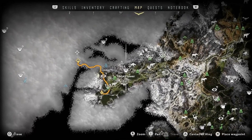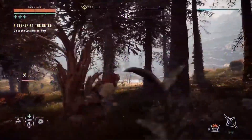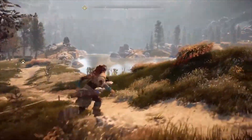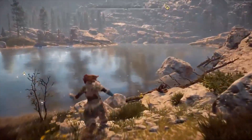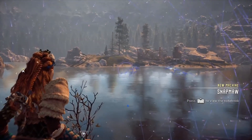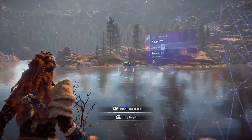We're going to be looking at SnapMaws today. These are big ol' crocodile, alligator — whichever one you want to go with — enemies in Horizon Zero Dawn. They take a crap ton of hits, and I'm going to give you the best way to take them down, or at least the most ideal way. You're not always going to get into situations like these, but if you do, make sure you make use of it.